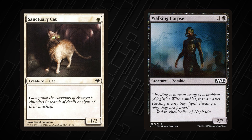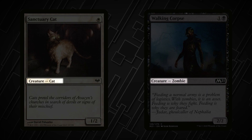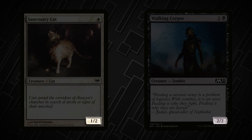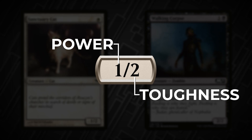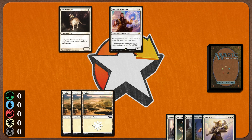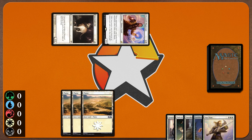Both Sanctuary Cat and Walking Corpse are creatures. These are the primary way to attack your opponent and reduce their life total to zero. In the bottom right hand corner of creature cards you'll see a box with two numbers. The first number represents the creature's power, or how much damage they do. The second number represents its toughness — how much damage they can take in a turn before being destroyed. You can attack with your creatures once per turn during the combat phase. Creatures can only attack if they've been on the battlefield since the start of your turn. You tap creatures to attack, just like how you would tap lands to make mana. You can attack a player with any number of creatures you control.